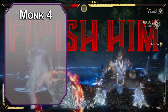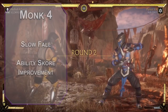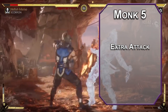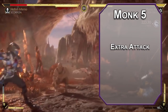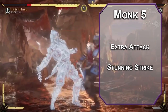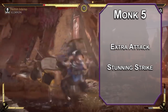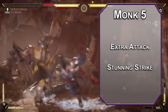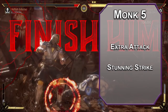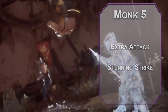4th level monks get Slow Fall, letting you reduce fall damage by 5 times your monk level as a reaction. You also get an ability score improvement — bump up your charisma for frostier spells. 5th level monks get an extra attack, letting you make 2 attacks instead of 1 as an action, and you can still make unarmed attacks as a bonus action or 2 with Flurry of Blows. You also have Stunning Strike, which lets you force a constitution save of 8 plus your proficiency bonus and wisdom modifier when you hit someone with a monk weapon. Failing that, they're stunned until the beginning of their next turn — targets fail all dex and strength saves, and attacks against them have advantage. Your monk damage also increases to a d6.